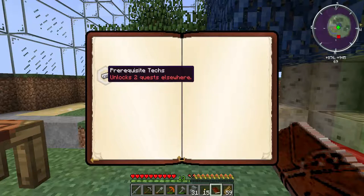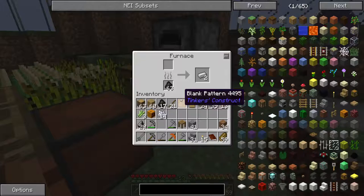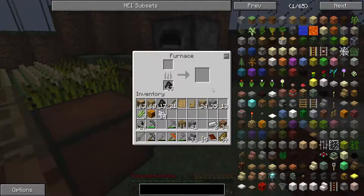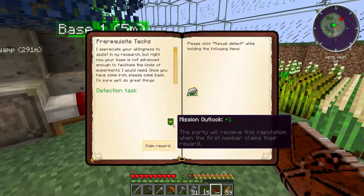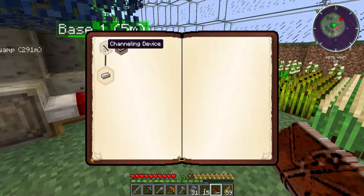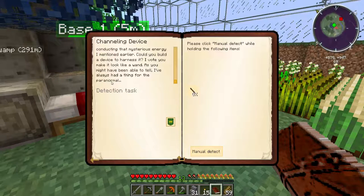It all starts with getting two iron. I've been a little prepared - not that I usually am. There are two iron right here. If I grab that and look in the book, we've now completed this. Let's claim our one point. That's now unlocked the channeling device quest. This sounds like we're going to get a bit magical. It says: I found that the iron on this planet seems to be good at conducting that mysterious energy I mentioned earlier. Could you build a device to harness it? I vote you make it look like a wand - I've always had a thing for the paranormal.